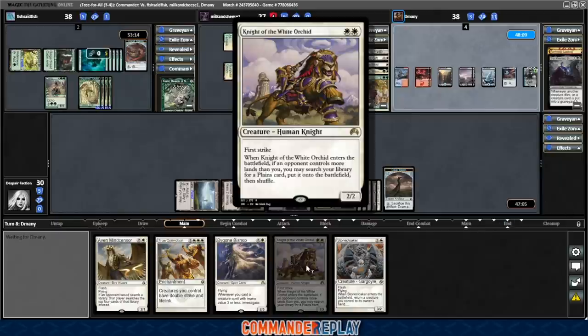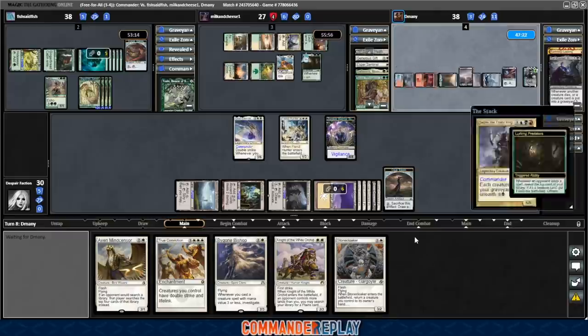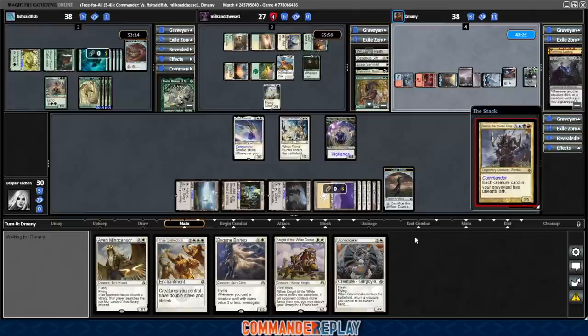Knight of the White Orchid — we missed our opportunity with it, although it would have just gotten blown up anyway, so maybe that worked out. The clunky play is figuring out when to get True Conviction into play — maybe we set up for another turn and then drop it, because we should have a bunch of 4/4s by that point. Cedrus coming in, that'll trigger the Lurking Predators — such a ridiculous card. Gets themselves a Selfless Spirit.